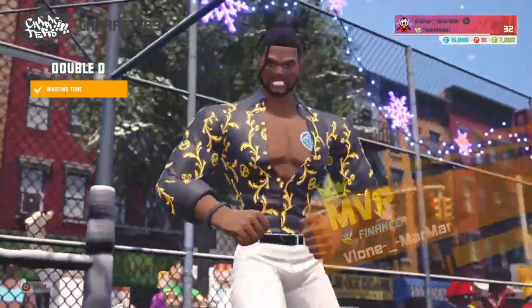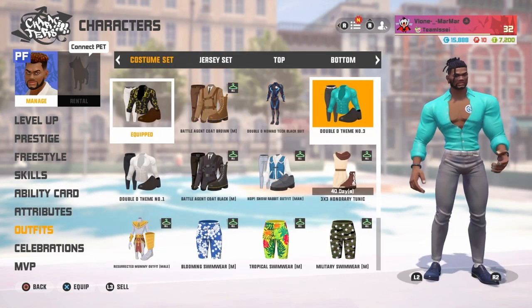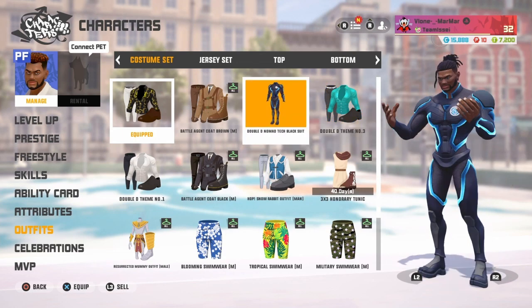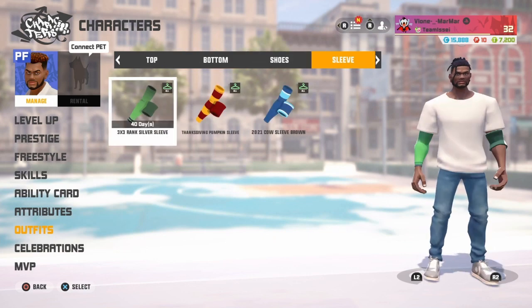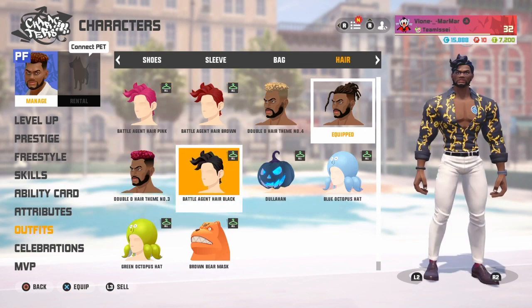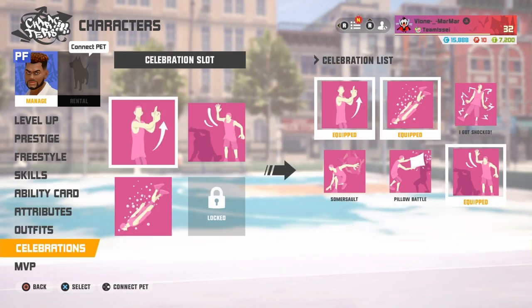And then this is his MVP — 'Nothing Can Break Me.' And then if you get the $50 bundle that I got, this is what it all comes with. It comes with this outfit right here, then this outfit. This is his regular outfit, and then this is from the event. I'm going to show you how to get that after I show you all the rest of the stuff. Then it comes with hairstyles — this hairstyle and this hairstyle. This one is from the event. And that's that.